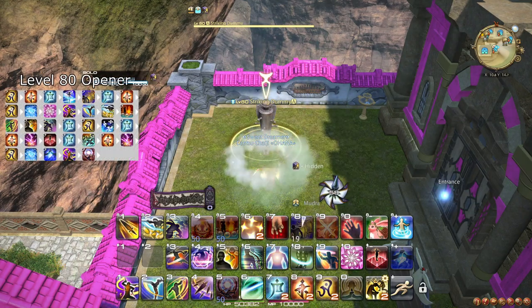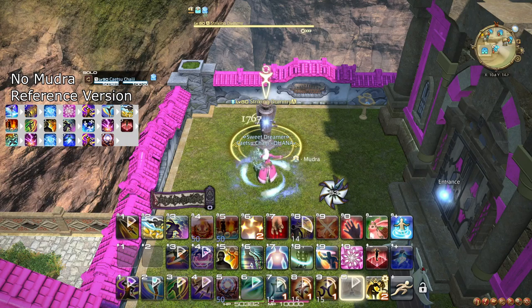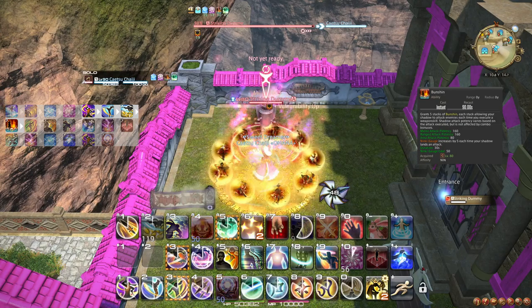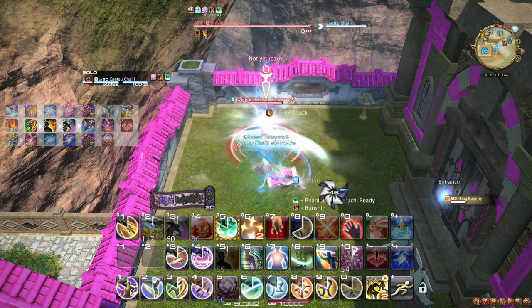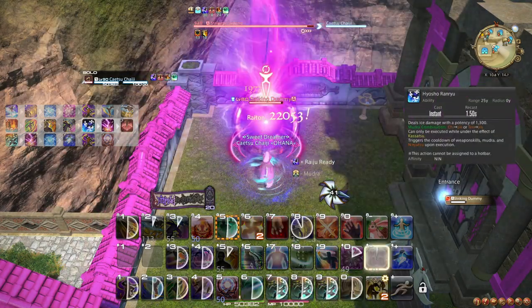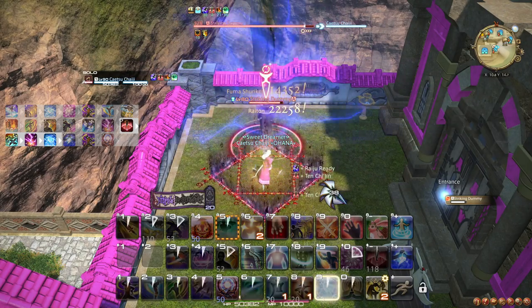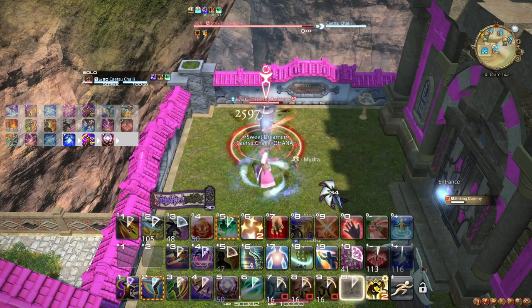Since level 70, Meisui and Enhanced Kassatsu have improved the way you can work around Ninjutsus further. Additionally, you now generate even more Ninki, and Bunshin both improves your Ninki generation while active and boosts your weapon skill potencies. Start with Huton and Hide, then ready Suiton and cast it at the last moment, weaving Kassatsu. Then Spinning Edge, Gust Slash, and weave Mug and Bunshin. Then Aeolian Edge and weave Trick Attack and Dream Within a Dream. Then cast Hyosho Ranryu, then Raiton, followed by weaving Ten Chi Jin and performing Ten, Chi, and Jin. Immediately after the Suiton cast, weave Meisui, and begin your 1-2-3 combo and weave Bhavacakra.